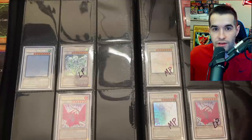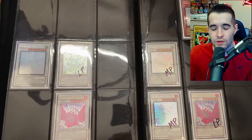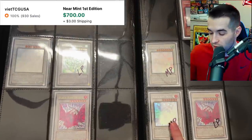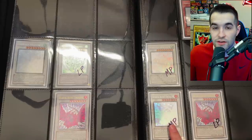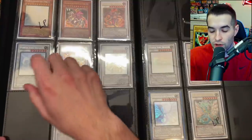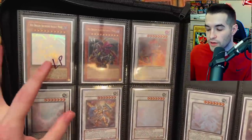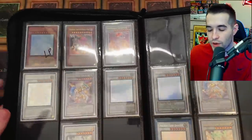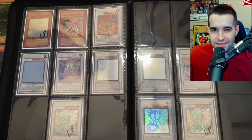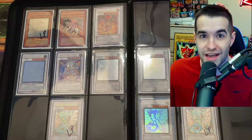For Stardust Dragon I only have unlimited copies right now, no first edition. I have a near mint unlimited and a moderately played one — the moderately played one will get swapped out when I find a first edition. For Black Rose Dragon there's no first edition ghost rare in the binder, though I do have a PSA 10. The ultimate rare is near mint first edition, then there's an unlimited moderately played ghost rare that needs replacing, and an unlimited ultimate rare. Next is Red Dragon Archfiend from Crimson Crisis — the ghost rare is lightly played but the other two are near mint.